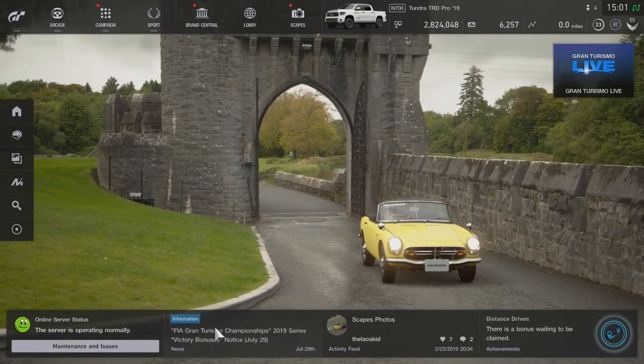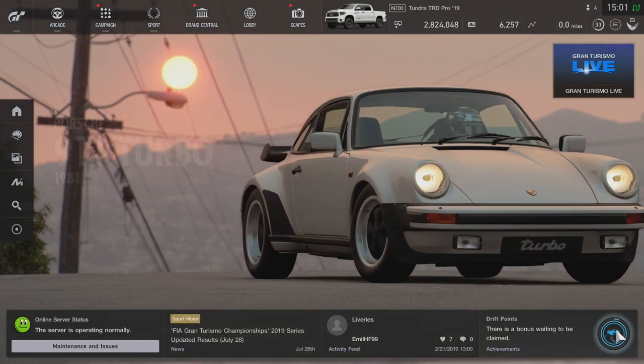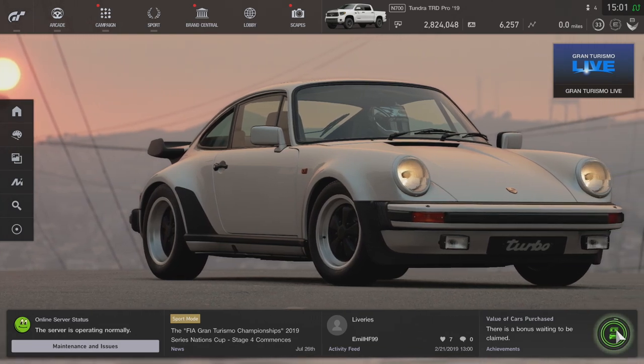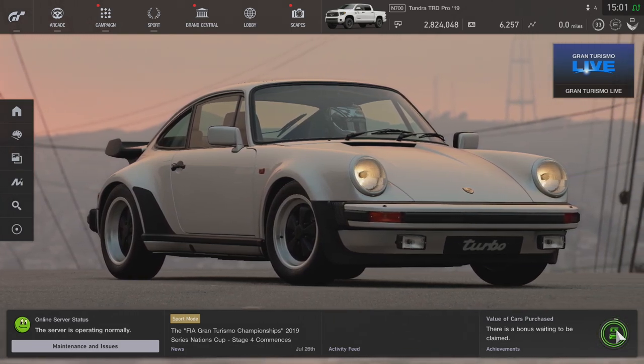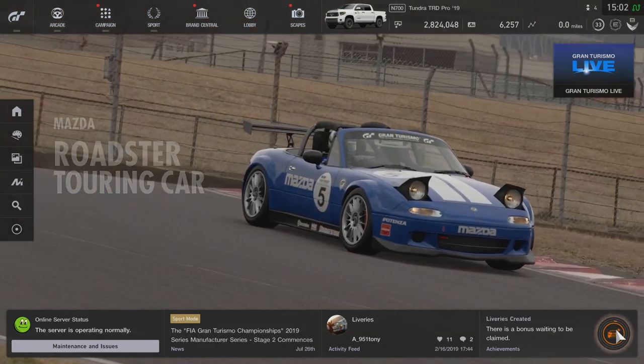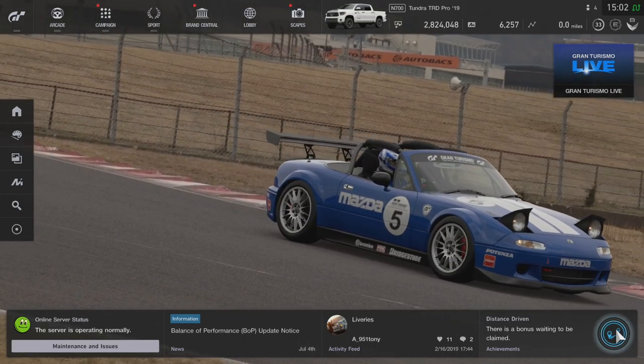We have the S800 right here — this thing's pretty cool, small and compact. The 911 Turbo, 1981, is beautiful — almost looks like the one we just drove in Forza Horizon 4's Lego DLC, the 1974 Turbo. The Mazda Roadster Touring Car is also brand new to the game. I love how they showcase this DLC pack right here.